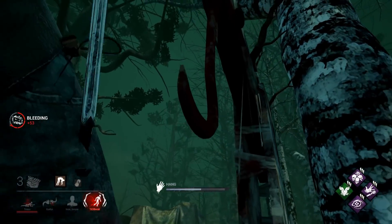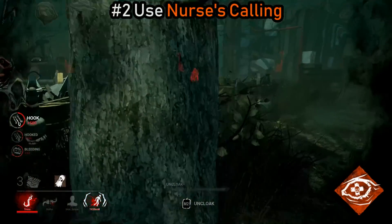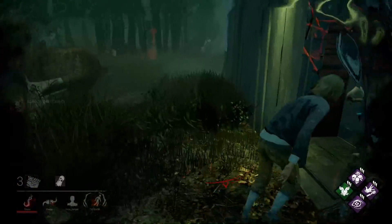Another really easy way to counter Self-Care is to use Nurse's Calling. It will show you exactly where the survivor is that is healing up, and if you're using a killer that has a really small terror radius, you can sneak up on them and finish them off no problem.